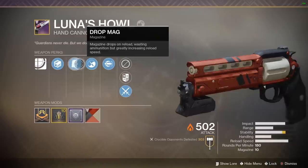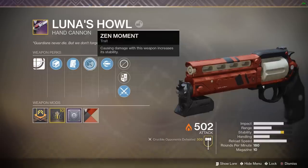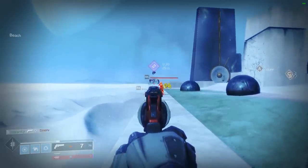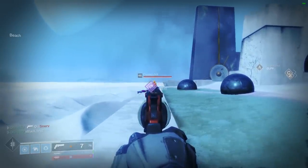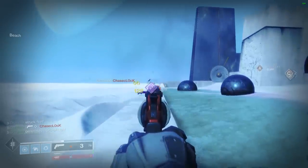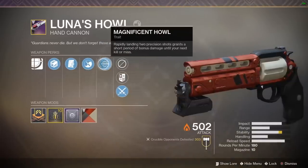With Zen Moment, dealing damage increases your weapon's stability. On precision hand cannons, you already need very little recoil compensation to repeatedly land headshots, but with Zen Moment this allows you to hit rapid headshots with ease and no need for recoil compensation, only necessary to focus on precision shooting.